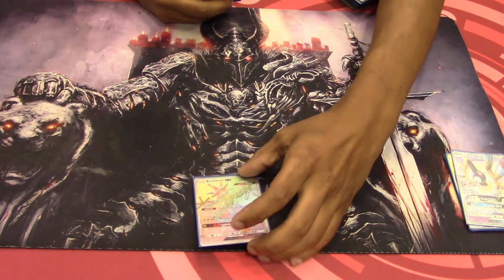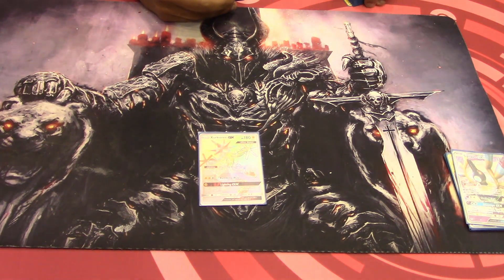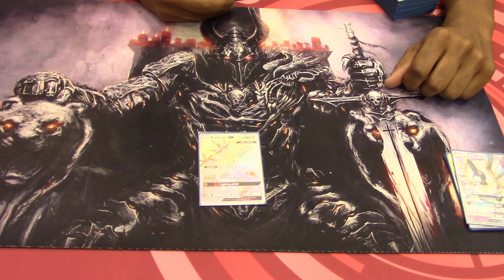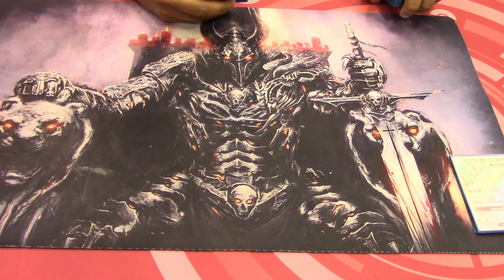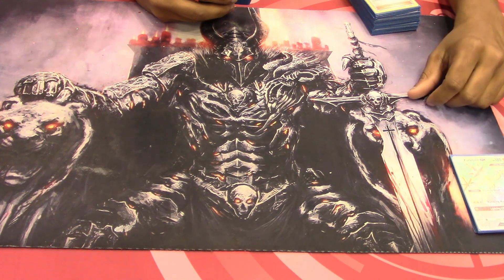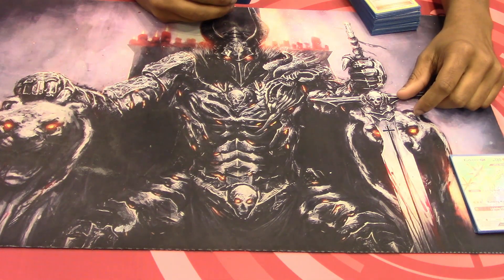Then here we have Zygarde GX for two reasons: Flashing Head, which prevents damage when special energy is attached to your opponent's attacker, and Lightning GX — just to make them take an additional prize. It wasn't enough to just stall and keep making walls; you've got to give them an additional prize to take two. Easily making games turn into eight prizes — or even a nine-prize game with three Weakness.